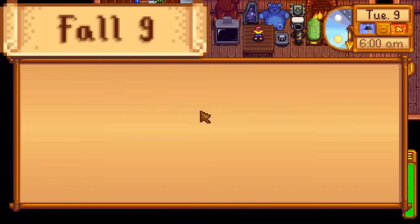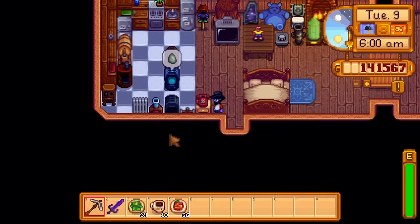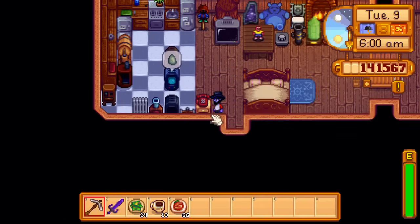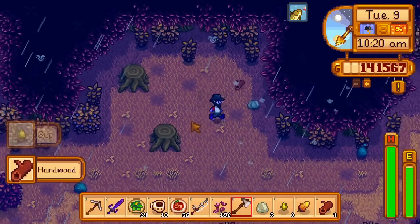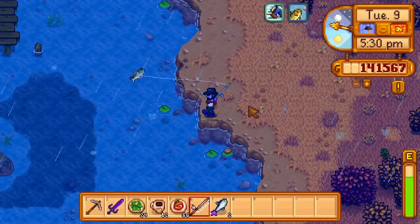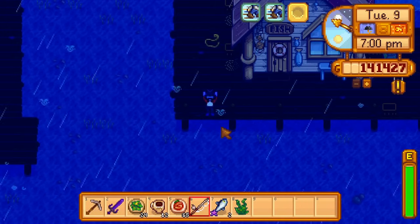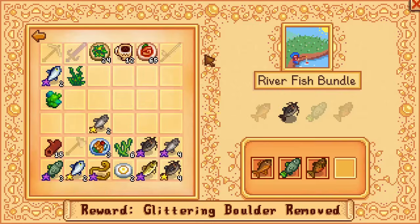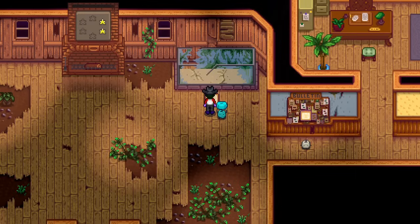Day 9 of fall — the first rain day of fall, and I also got very lucky: the dish of the day is a fried egg. I don't have to force this dish of the day through step manipulation. I fish up some catfish, chop stumps in the secret woods while waiting for the walleye to appear, fish up a walleye, buy two fried eggs from the saloon, and fish up an eel. Then these items get donated to the community center, completing the river fishing bundle, the night fishing bundle, and the whole fish tank.